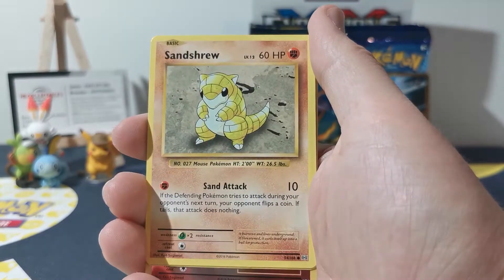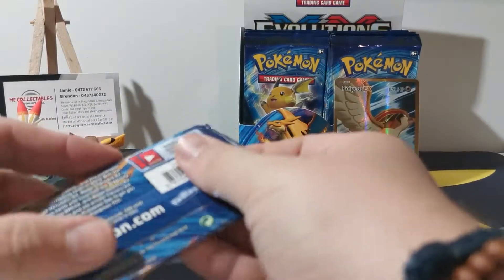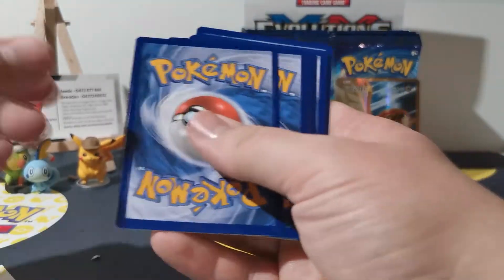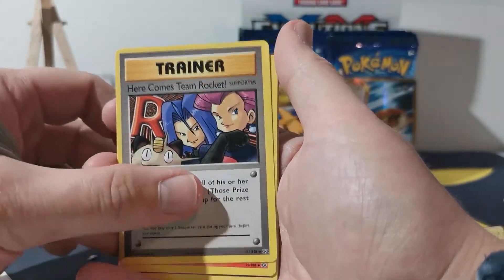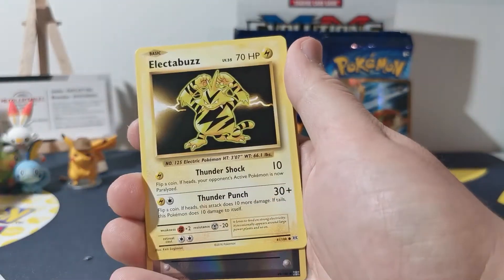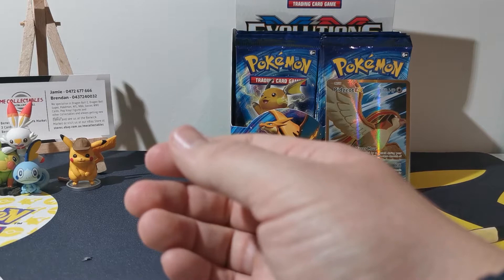Looking at these cards just brings back the memories, but they also look so odd compared to all the new stuff. And a star — our rare. Sorry about that guys, just my hand was playing up — had a bit of an injury. So what have we got? Revive — that's another secret rare. Yeah, that's the other one — that's another secret rare. Magma, Caterpie, Drowsy, Magic Cup, Electabuzz, Eradicate, reverse holo, Venusaur Spirit Link, and an Arcanine as our rare — just perfect.